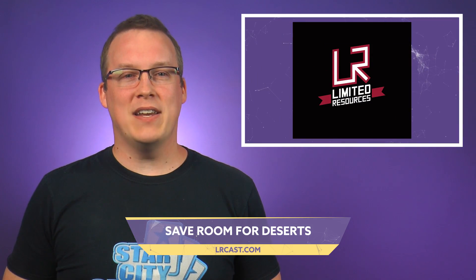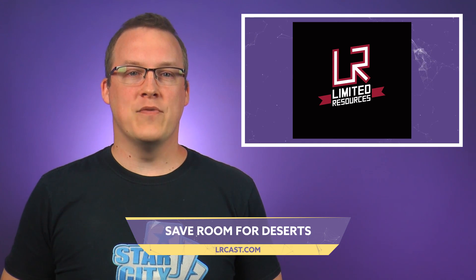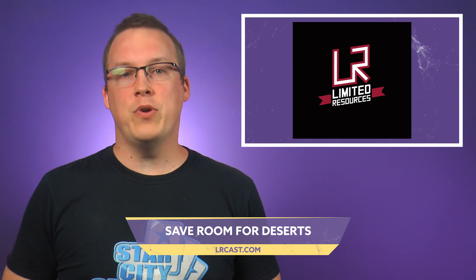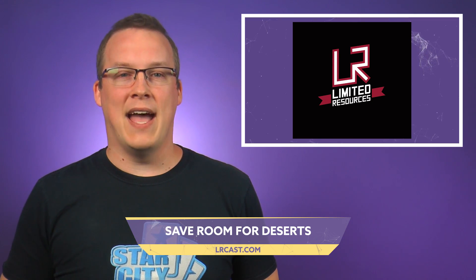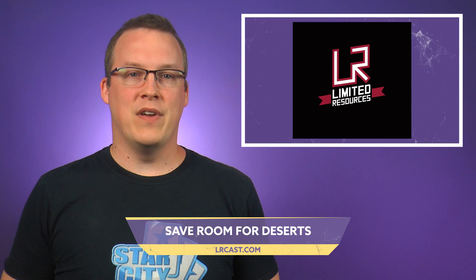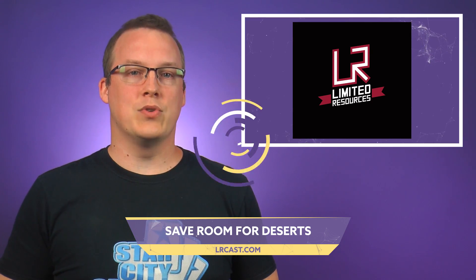On the Limited Resources podcast today, they previewed a cycle of uncommon desert lands. Each of them taps for a colorless mana, or you can pay one life to add a mana of the individual type. Each has an activated ability that requires you to sacrifice a desert and can only be done at sorcery speed.